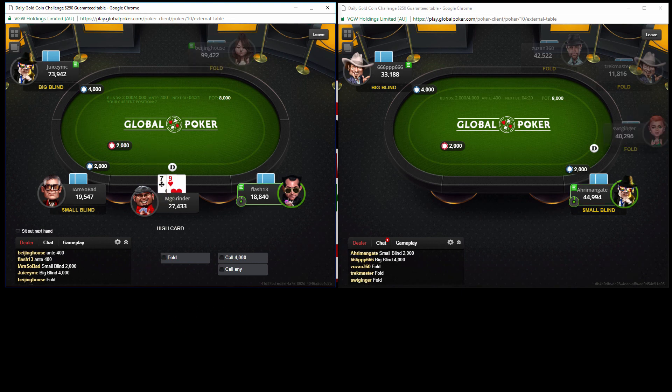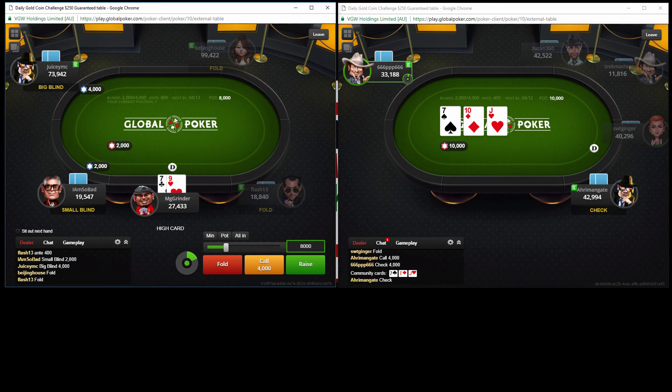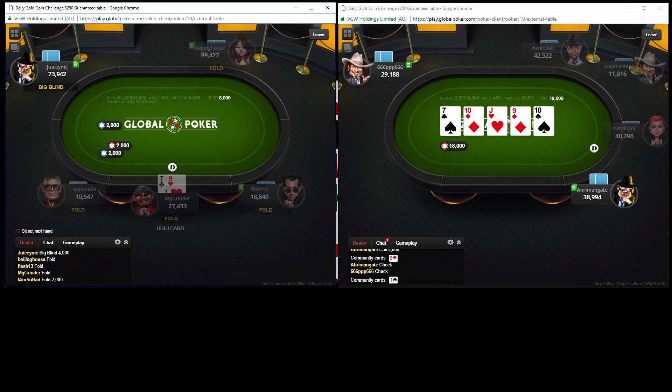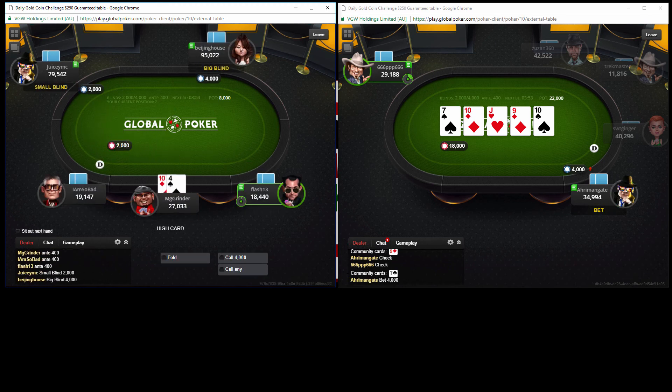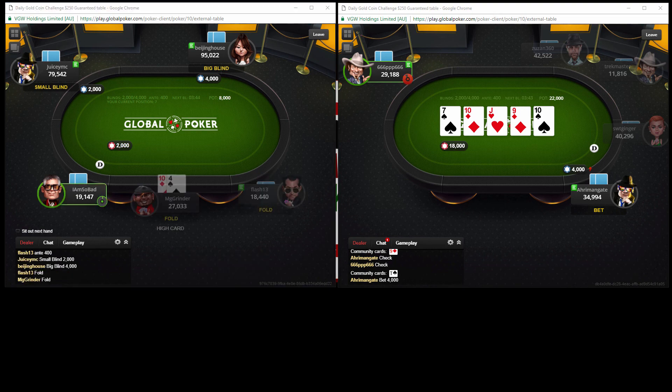7-9 offsuit - definitely not the hand I think we can call off with. If we're looking at with antes at 6 big blinds, 7-9 suited I think it's close, 7-9 offsuit, 7-6 suited, jack-8 off - I'm not really sure if I should be shoving that. It says 10-9 off or better so I think that's a little on the looser side. 10-4 off - can't do anything with that hand either. Just hoping to get something semi-decent before we have to shove really wide.